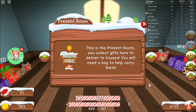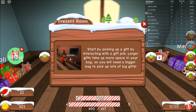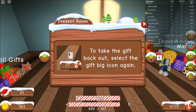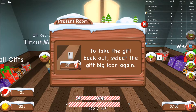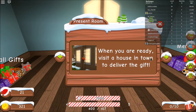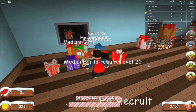Okay, this is the present room. You collect gifts here to deliver to houses. You'll need a bag to carry them — if you don't have one, visit the bag shop next door. Pick up a gift by interacting with a gift pile. Larger gifts take up more space, so you'll need a bigger bag. Select the gift bag icon on the bottom right to stow it. When ready, visit a house in town to deliver the gift.